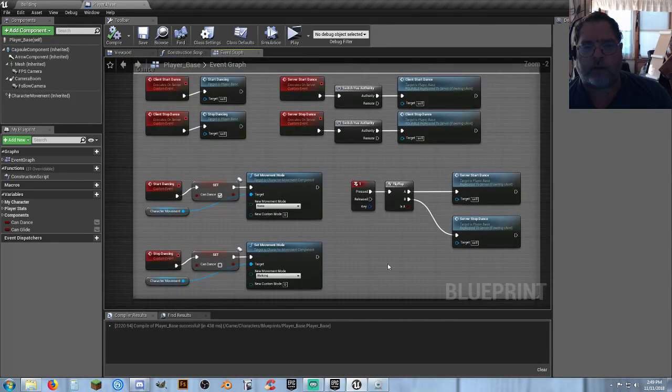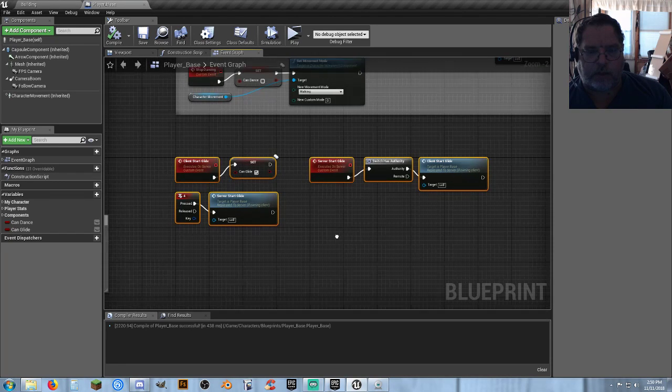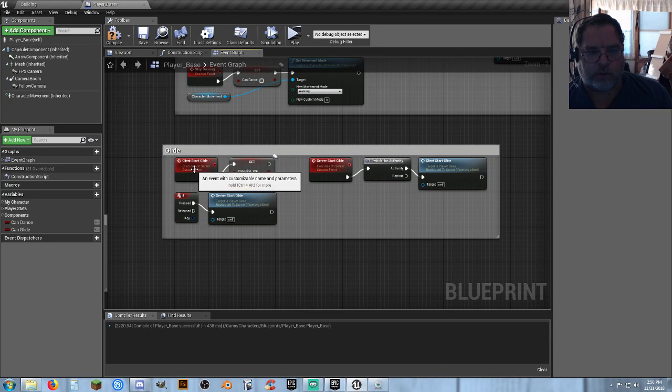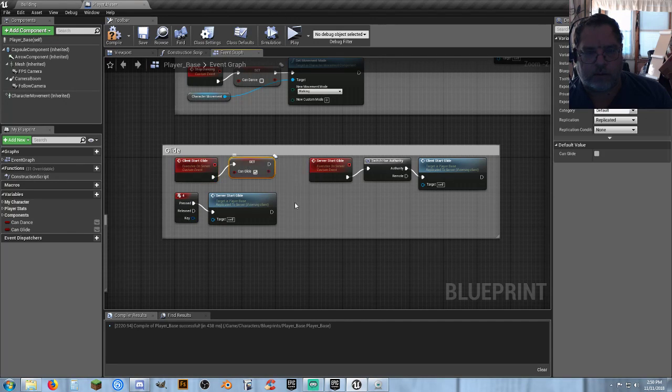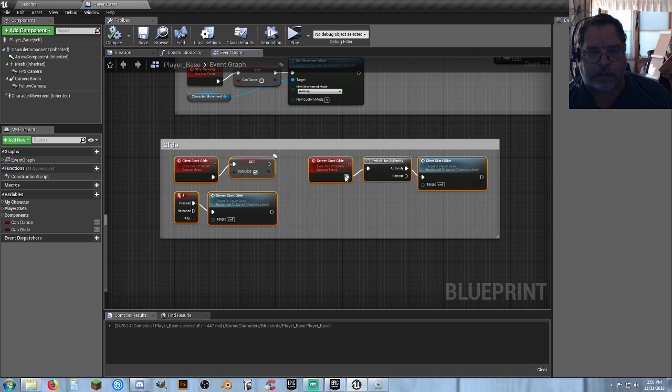This — like I said — I over-complicated things. But this is much shorter and does exactly the same thing and works perfectly for setting up an animation. And that's all I needed — was just the actual client telling the server saying hey I want to be able to glide, and server start glide, switch as authority, call the client version. Now when I hit the number four key it calls this, which is this, which then allows this. It seems counterintuitive to have to go through so much, but it's not really that complicated once you start breaking it down. Well, it's still complicated to me because I haven't had enough coffee yet. But that's it — that's all you need for an animation call.